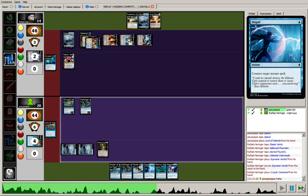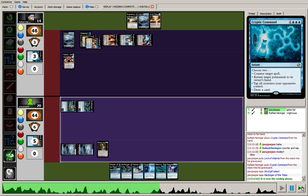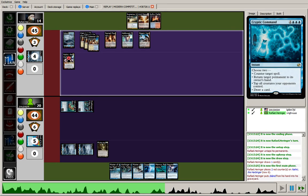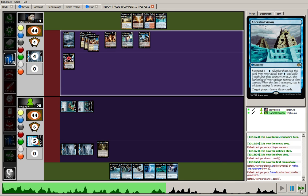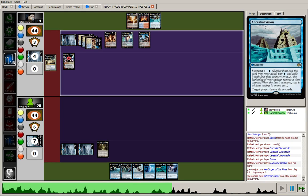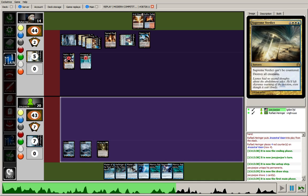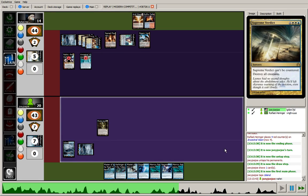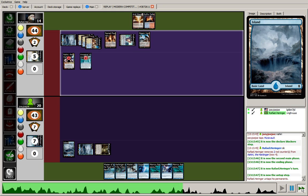I'll play a Lord — we're going to see Cryptic Command. The opponent showed me he had Supreme Verdict by mistake. He's going to counter and tap my team, and with only Mutavault there's nothing I can really do about that. The opponent discards an Island and draws an Ancestral Vision — again, seeing the value of Nahiri. Now there's the Supreme Verdict taking care of my board. He plays the Ancestral Vision. I'll just try to swing with the Mutavault, hit Nahiri, she goes down to 4, and I'm still not drawing lands.